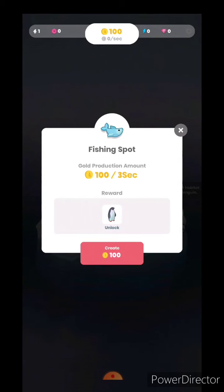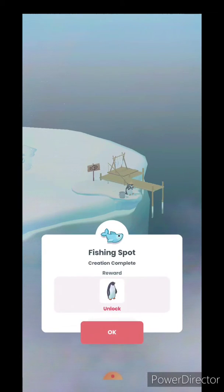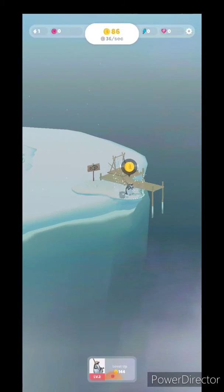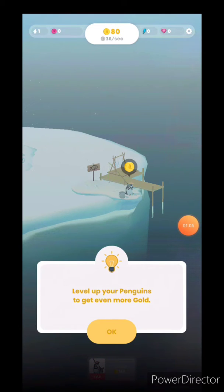Okay, we're going to unlock some penguins — that costs 103 seconds. Great, great fishing spot. We're making a fishing spot. Touch the coin to propel the school. Okay, we need to level up and level our penguin to get even more gold.